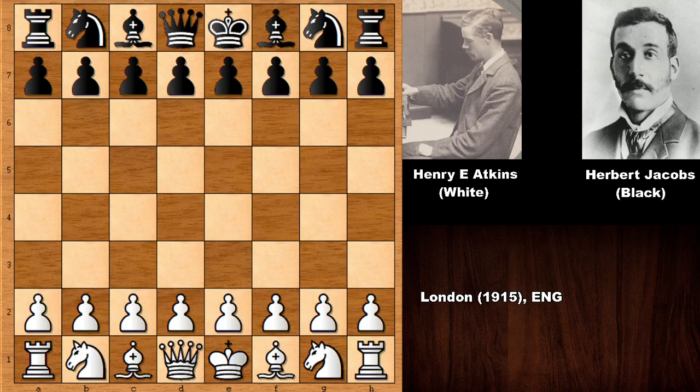Hello everyone and welcome back to another very exciting chess game from the history of chess. In this game we have Henry Ernst Atkins with the white pieces and his opponent was Herbert Jacobs. Atkins was the nine-time British chess champion, and Herbert Jacobs was a naturally talented British chess master. This game was played in London, England in 1915.